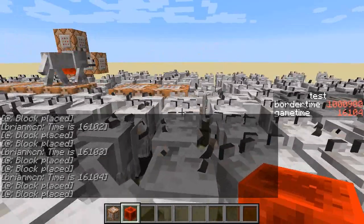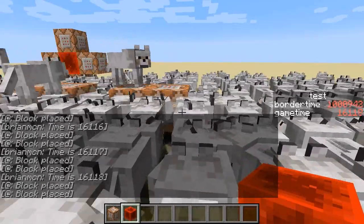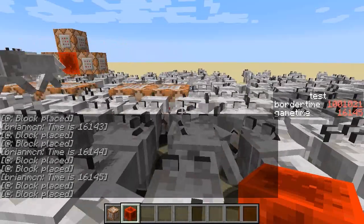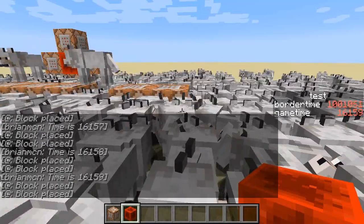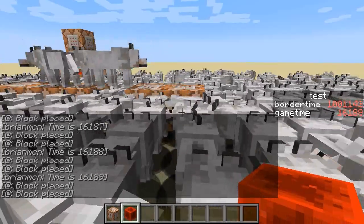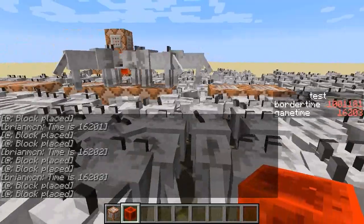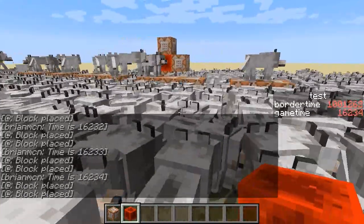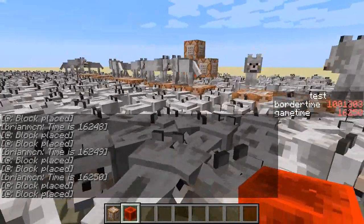The border time is at like 60, 70, 80, 90, whereas the game time is really creeping up — 20, 30, 40, 50 — while the border time is still going 70, 80, 90, 100, 110, 120, 130, 140, 150. The border time is still increasing by 20 every second, whereas the game time is now lagging out.